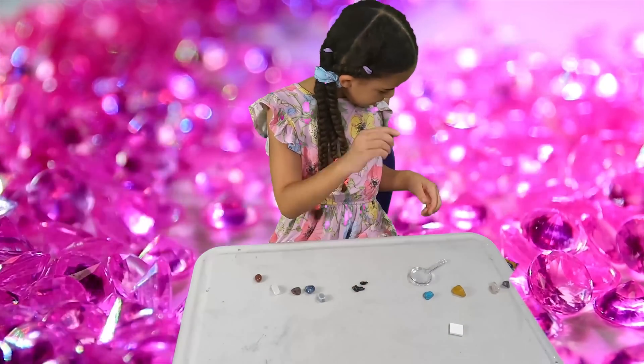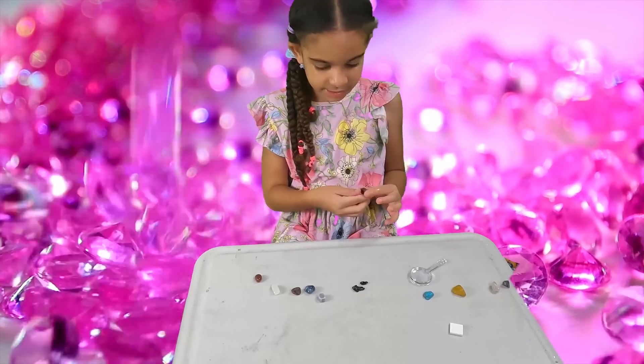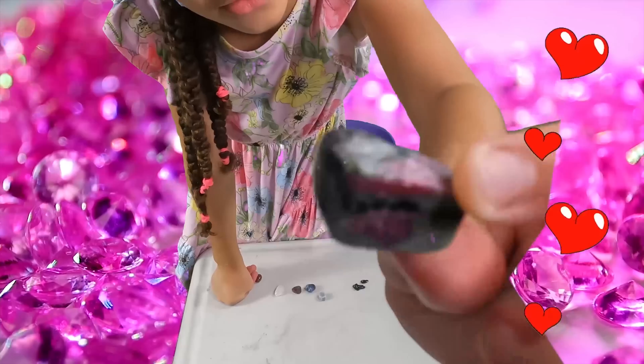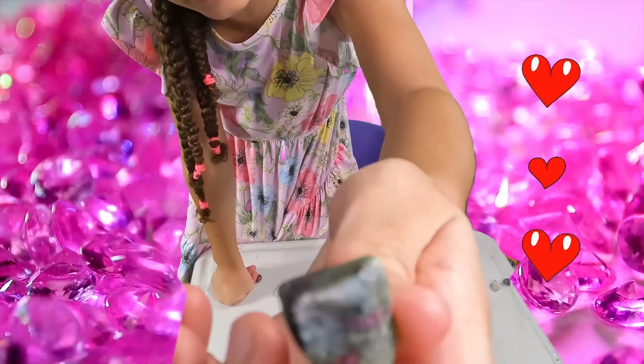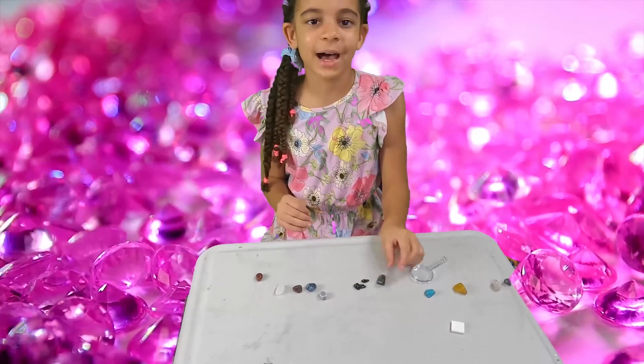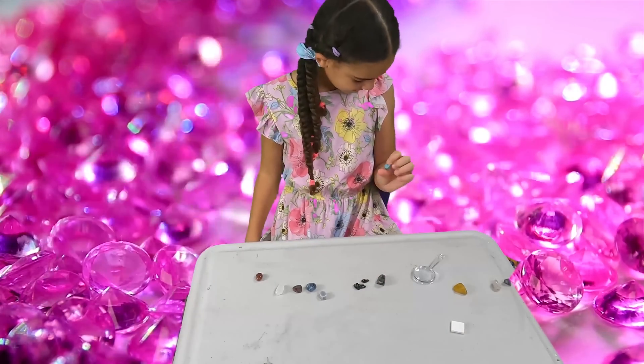This is the real shape it's supposed to be, but it broke. Next, we have this sodalite — let me show you guys. It's like purple, pink, black, and green. If you watch Descendants, this reminds me of mouse colors, kind of.